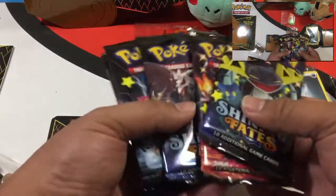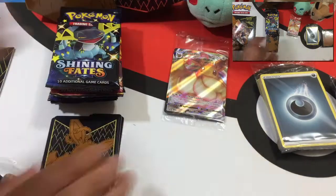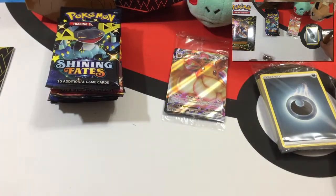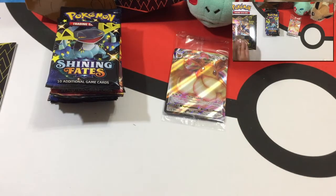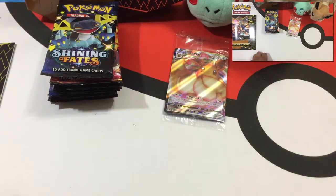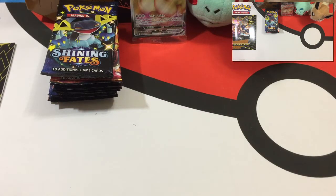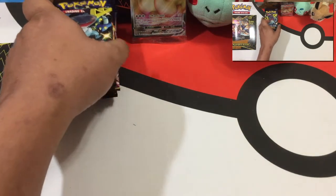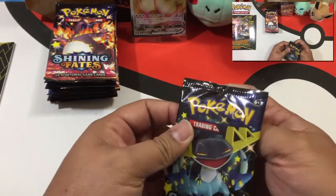So one of the reasons why we're here today is because we have 10 packs to crack open. Let's go ahead and make some room here. That's a lot of packs — we have 10 packs. We're going to leave Eevee here with us. Hopefully we get some VMAX positivity. We have our first pack here. We're going to go Sophie, Jordan, Sophie, Jordan. Okay, Sophie, you first.